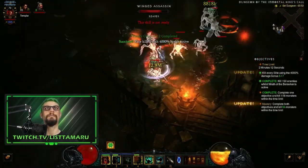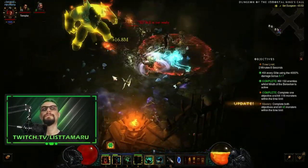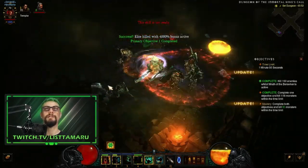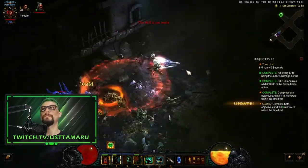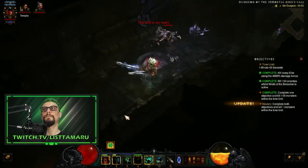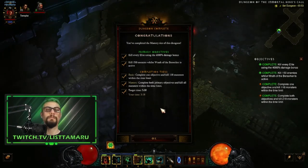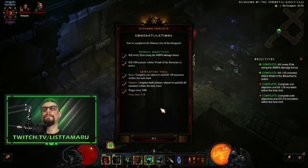Sometimes Challenge Rifts are difficult — I agree — but there's usually an easy way, a fast way, and a super fast way for speedrunners and leaderboards. I personally like the easy way; I'm only doing the Challenge Rift for the cache and the beautiful bounty mats they give us for free. As you've seen here, it's very easy running — you just have to keep your buffs up, especially your Berserker, and hold down your Whirlwind to carry everything along.